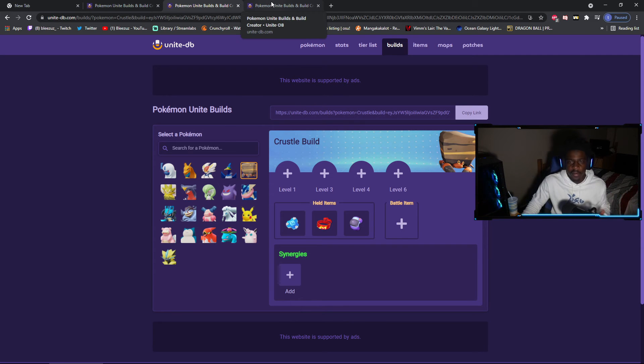I don't think you should run it any differently, other than swapping in Muscle Band for a more offensive build. If you want the more offensive build, run Muscle Band and take off Score Shield. If you want a tankier, more Defender build, run Score Shield. It basically kind of guarantees you some scores.